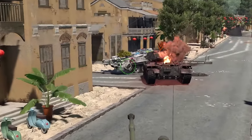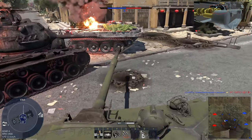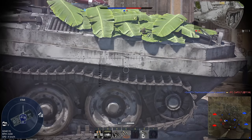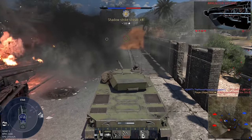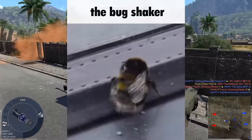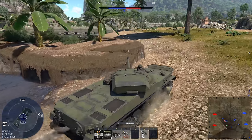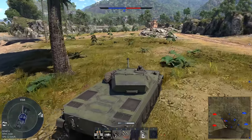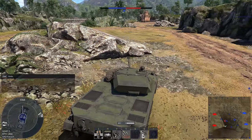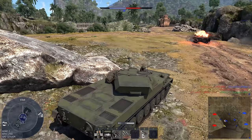What are you doing, my guy? What on earth was he doing — was he trying to do the thug shaker to throw off my aim? It might have worked. Probably the most impressive part of that engagement was me remembering that the Centurion has a very weak roof, but it helps that the angled performance of this round is just bonkers.